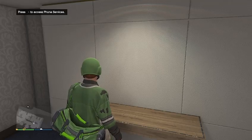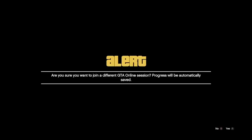Accept the invite, and when you are on the first alert screen your friend is just going to back out. Wait for him to back out, then he will let you know when he is ready to continue on with the glitch.